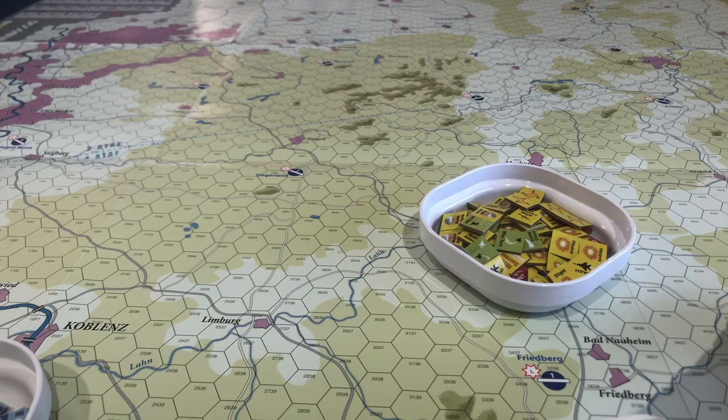But there are a crap ton of dice rolls in this — to see if this happens or that happens, to see if this turns on, to see if you're detected, oh you're partially detected — and then there's a whole bunch of modifiers to your dice rolls. If this happens you need to add plus two, if that happens minus one. I'm not a big fan of the constant lookups and the constant modifications to die rolls. I own Folklore the Affliction, which is a giant die roll modifier fest, and I didn't enjoy it for that reason. I'm worried this game is going to do the same.